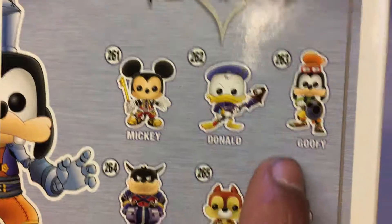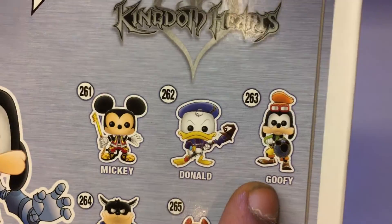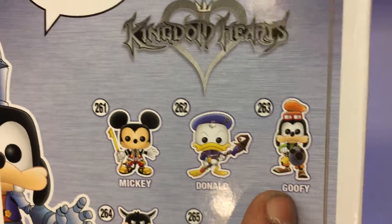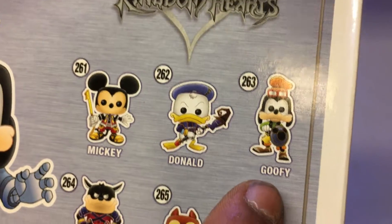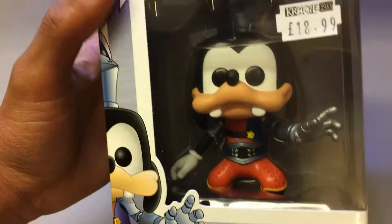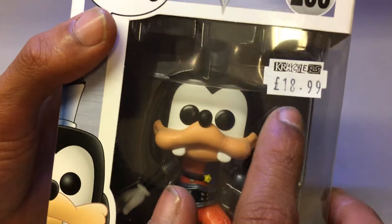This is the other variant of this figure — this is the normal one you can get. The shop I bought it in is Crackers, situated in Taunton, Somerset, England. You can get this version where he has a shield, which is 263, normal Goofy. The version I'm unboxing is slightly different, with more of a price tag at £18.99.